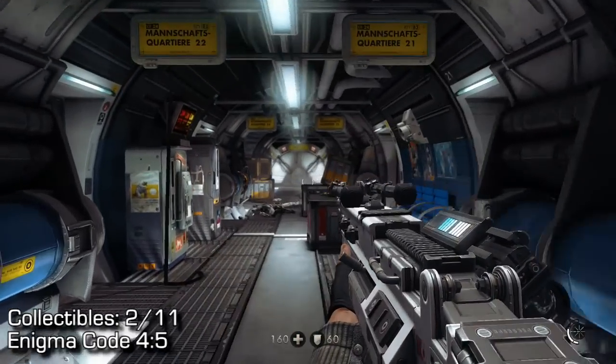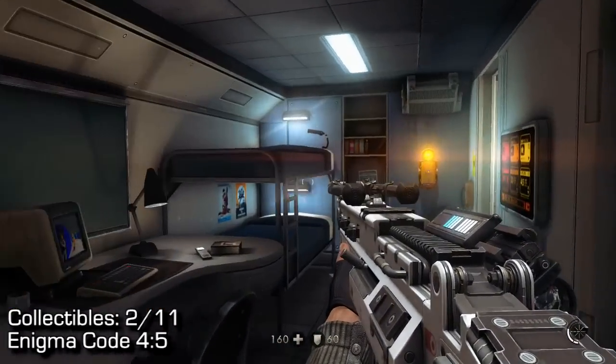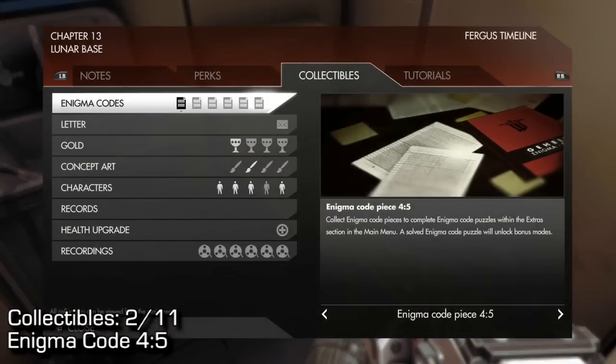A little bit later on, collectible number two is an Enigma code. There's this section with commanders in it, and there'll be a commander in that bed. You can kill him while he's sleeping, and you can find the Enigma code on the toilet in his washroom.